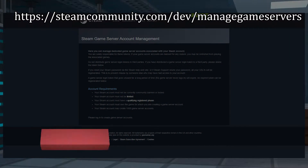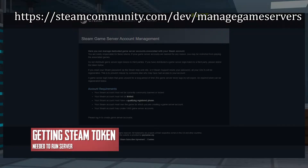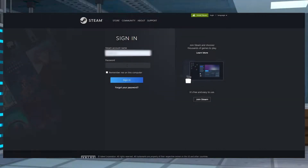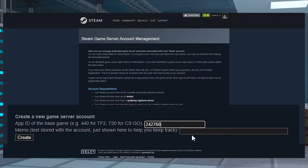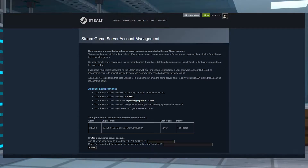The first thing we need to do is get a Steam token. Go ahead and head to this URL that's currently up on the page and log in with your Steam ID. From here, you're going to sign in, and once it is loaded, you're going to type in 242-760 in the App ID section at the bottom. You'll add a memo and call it The Forest, as that's what this token is for. Select Create, and a big long stretch of numbers and letters will appear — that is your login, and it's absolutely crucial, so make sure you copy that once you have it set up.